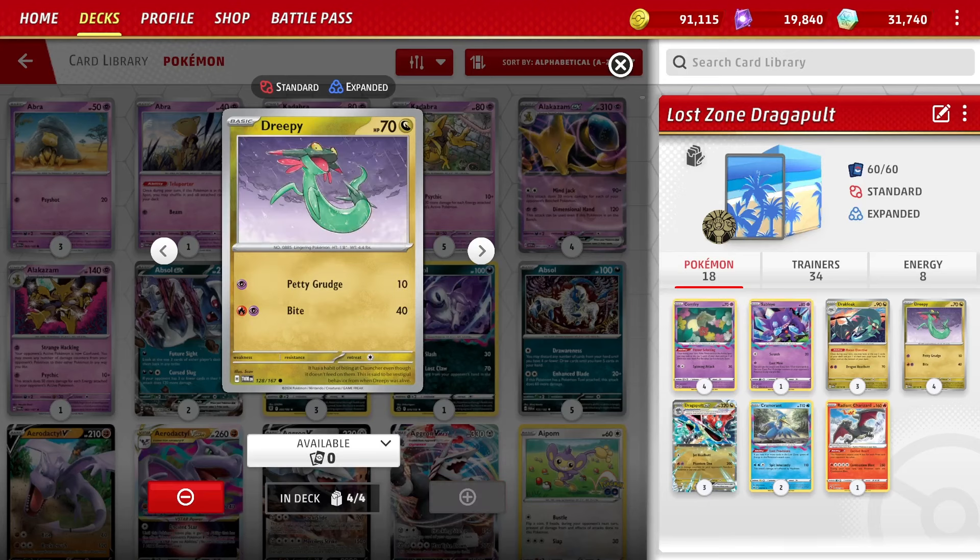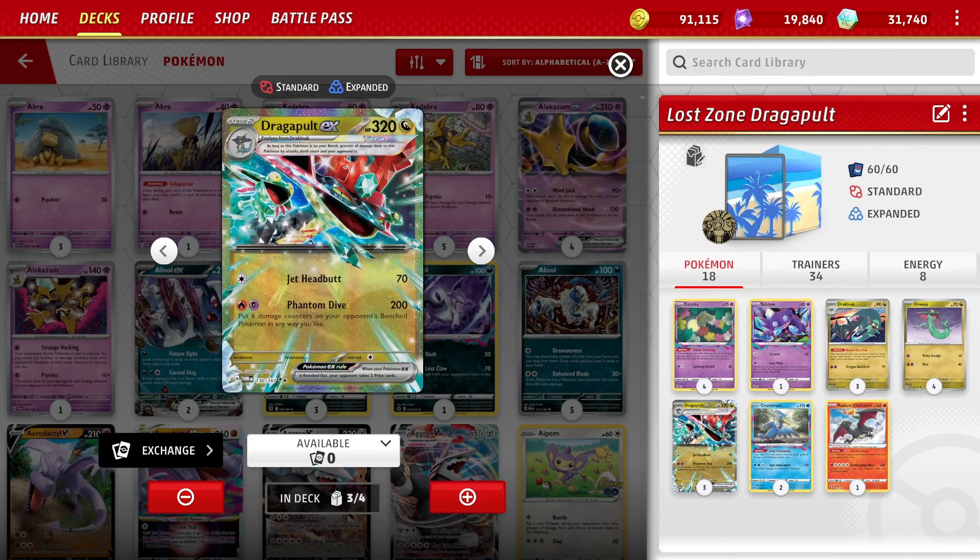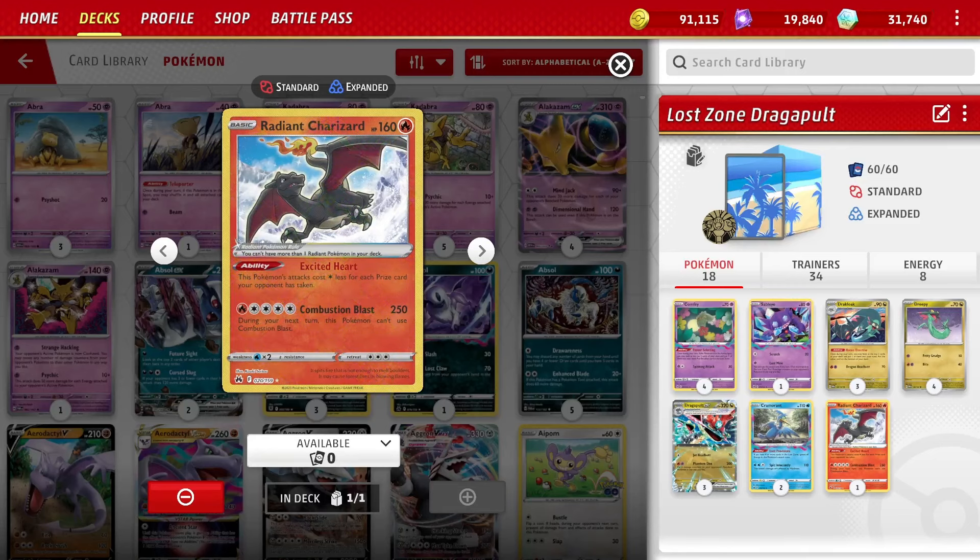Then four of the basics. We're playing one Radiant Charizard — it's a Radiant, you can only have one copy anyway. It costs Fire and four colorless and does 250 damage, so it does more damage to the active than Dragapult EX does. Dragapult EX does 200 damage to the active and spreads six damage counters any way you like. Radiant Charizard's attack cost is one colorless less for each prize card your opponent has taken, so late game we're attacking for one energy.